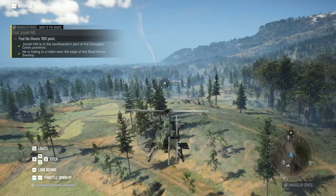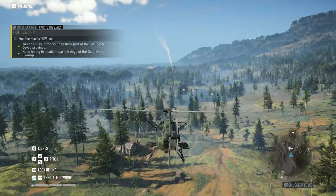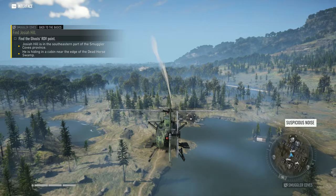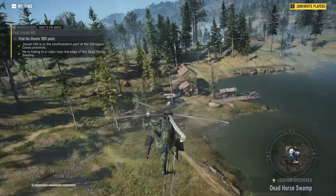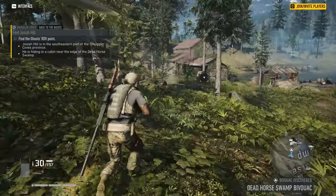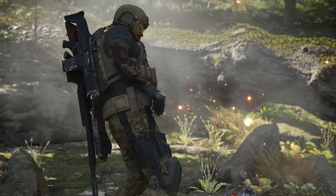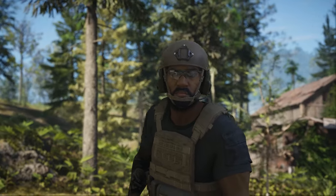On our way to find Josiah Hill — the clues tell us he's somewhere near the dead horse swamp in a cabin, and this is the only cabin in the area. There's actually a bivouac here, which is perfect because I want to show off the bivouac — your fast travel system slash area where you can do rationing and time advancing. It has some issues but it's actually not too shabby.